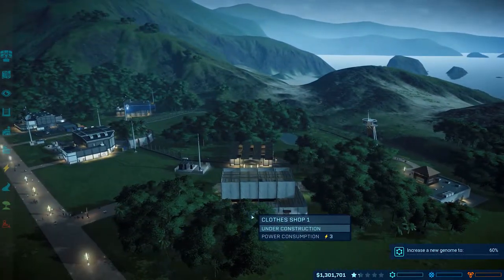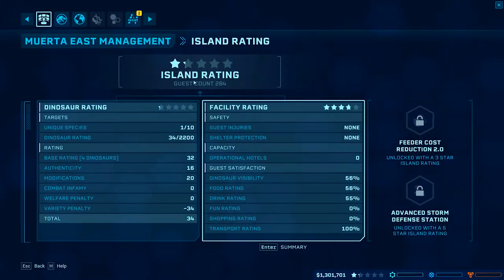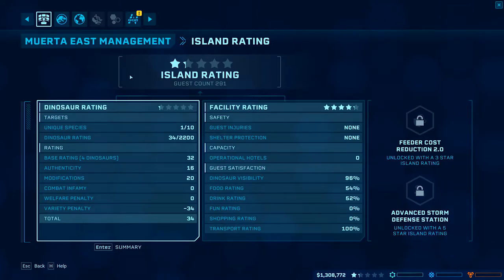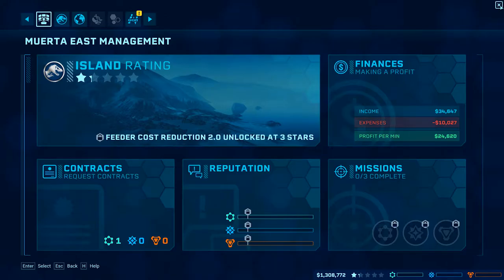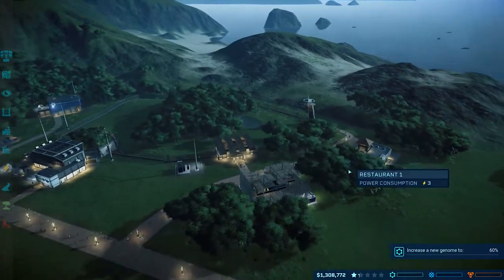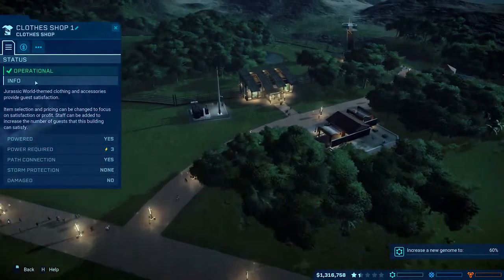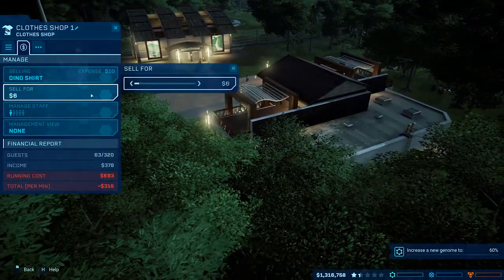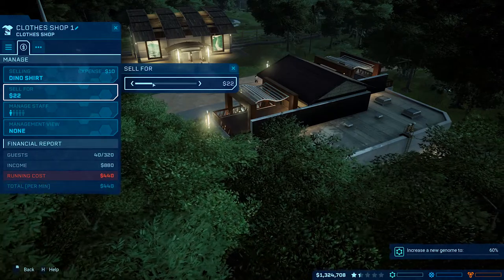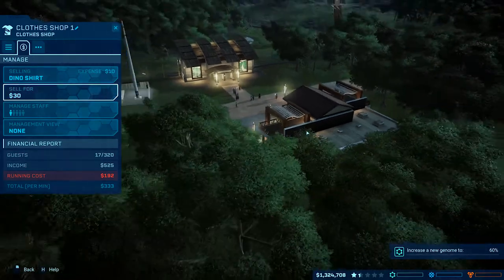Got the basics - start turning a profit, get going. Making $24,000 a minute - peasly cash, nothing to write home about. Looking at the closed shop - we're going to adjust: dinosaur shirts sold for three times the profit, so $30. That should be good and we'll make some cash the old-fashioned way.